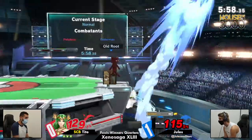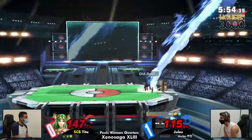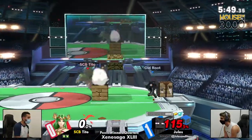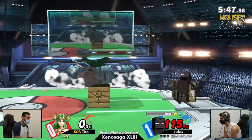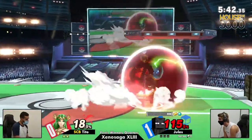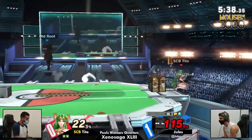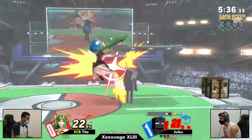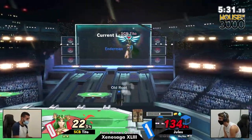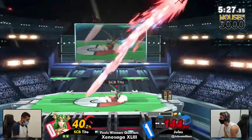Steve with TNT at the ledge is very interesting because he can mine resources and edge guard at the very same time. Back air reading a ledge roll again. Palutena's ledge options are very bad — she has six frames before she goes into a two-frame window, which is why it's easy to punish her get-up at ledge. Jules is aware of that, dropping down a stone to hit her out of it. Tito is clapping back with dash attacks but cannot be air dodging in that spot.